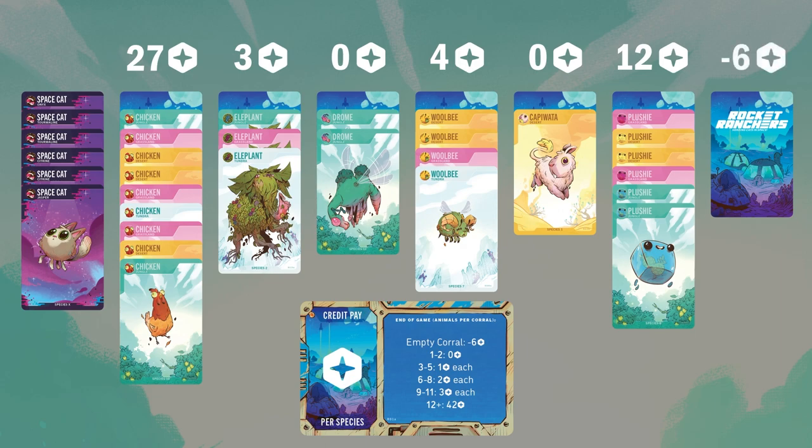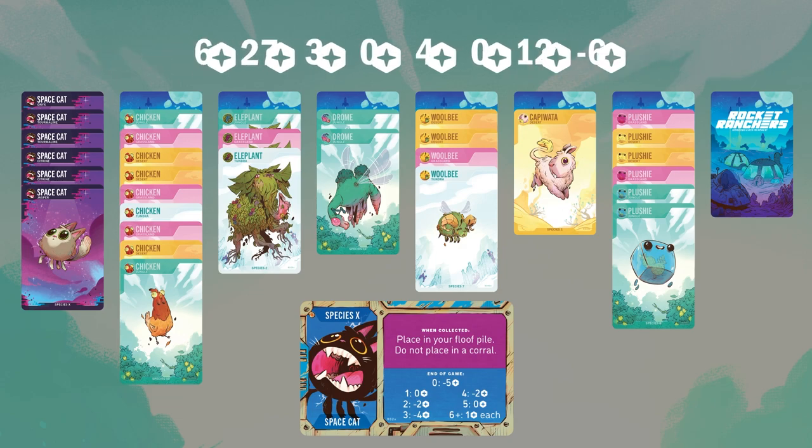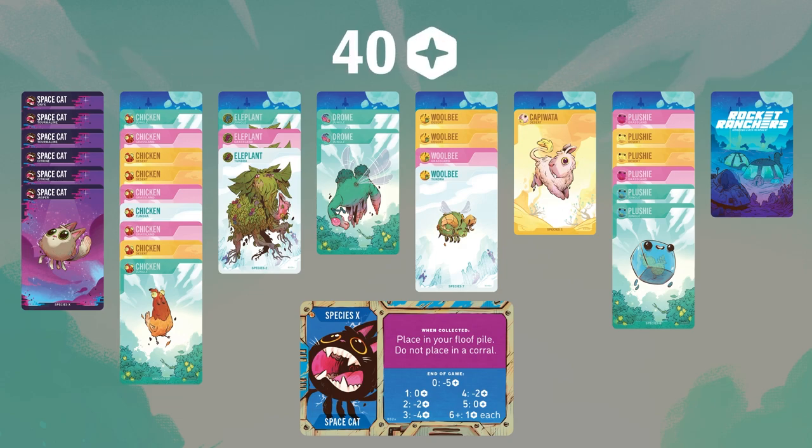Finally, space cats have a different way they score. Looking at the scoring card, 6 space cats will give you 6 points — that comes out to 1 point for each space cat. Now let's add them together. Your total is 40 points!